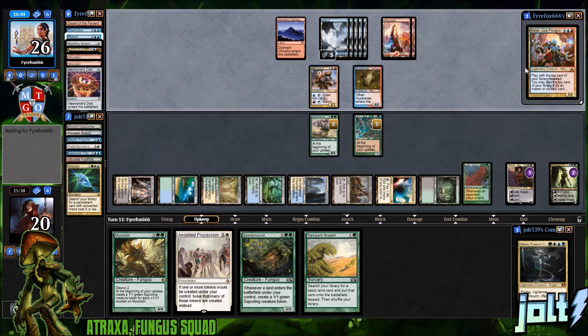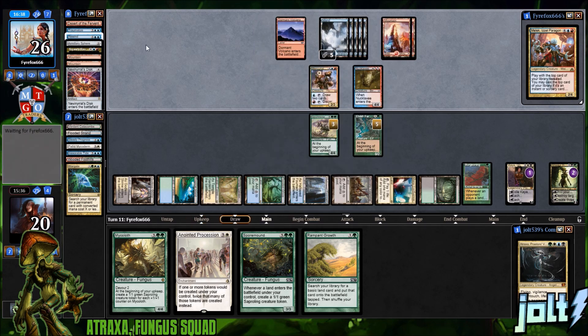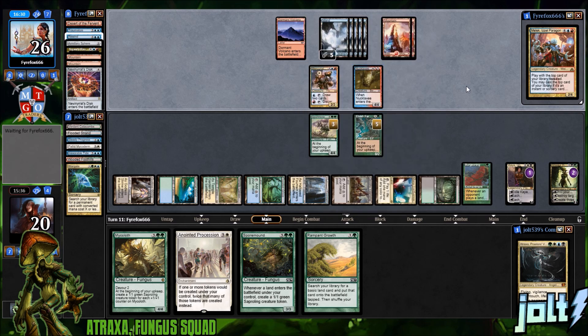We're just going to hold up our Spore Sewers and different stuff. We could have swung in to get a little bit of a clock going with the Spore Sewer, but I like leaving it up to keep the Chemister in check and that science teacher creature, and then we can start making sapling tokens to block that creepy beast creature token — that's really creepy. Lots of eyes.